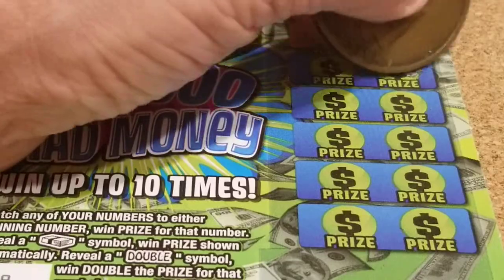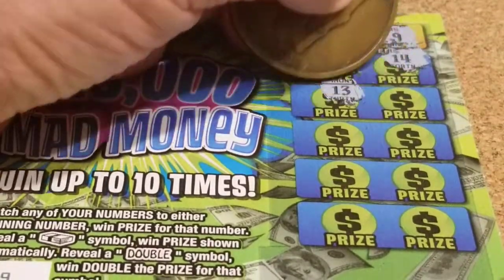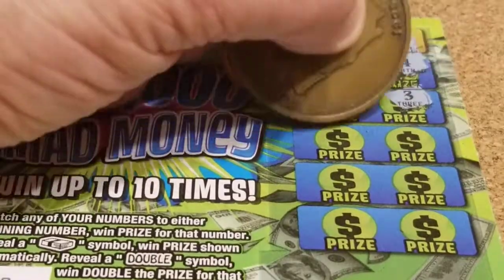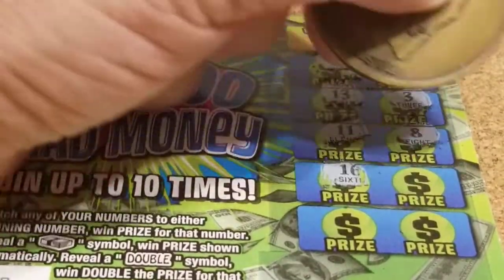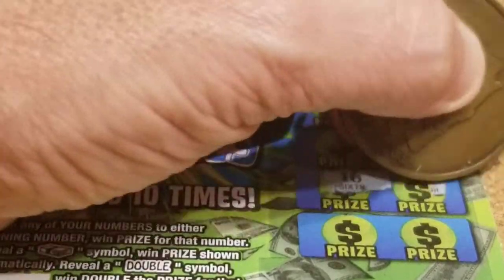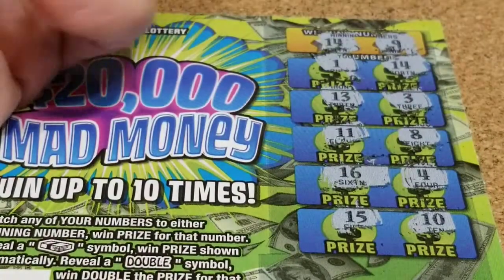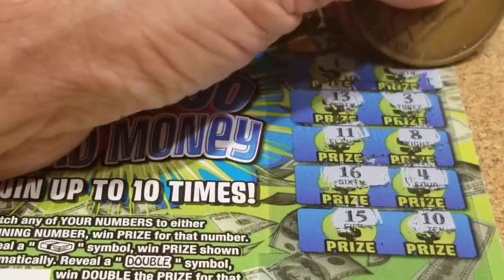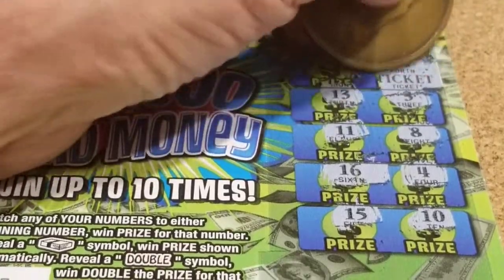Ticket 99. Looking for 14 and 9. We get a 14 right off the bat! Can we get anything else to go with it? 15 and 3, bird legs, 8, 16, 4, 15, and 10. Let's see what we got under here — and it's a free ticket! So $2.